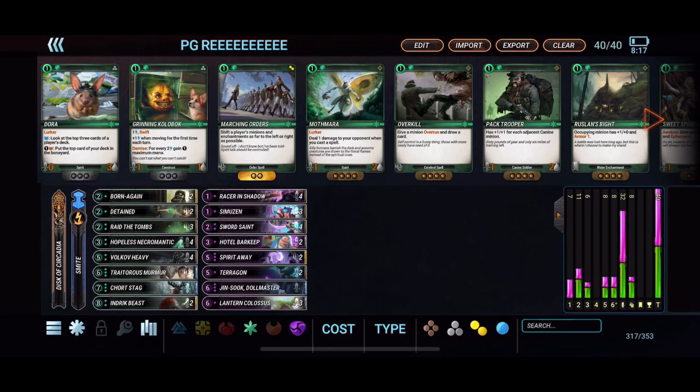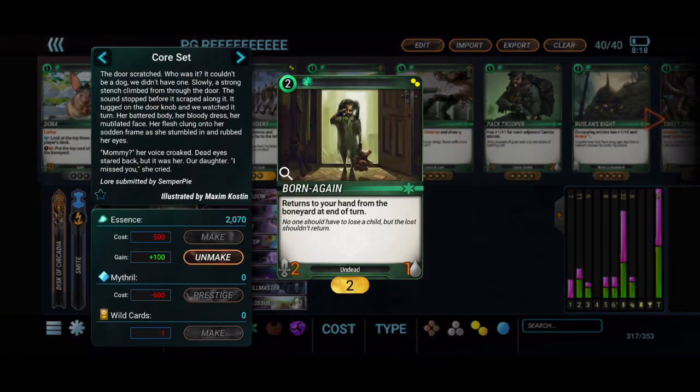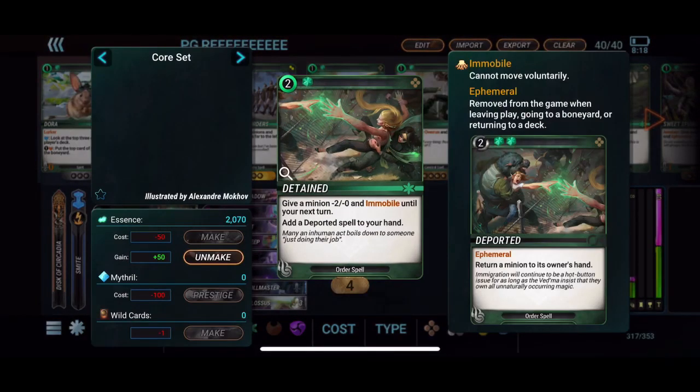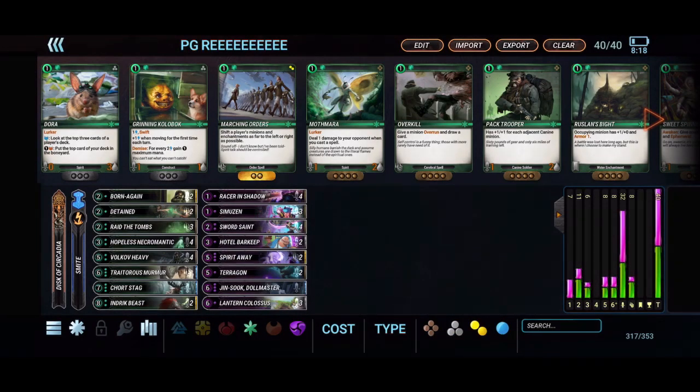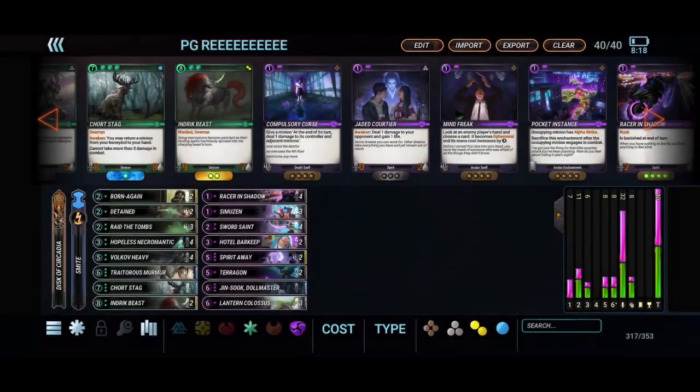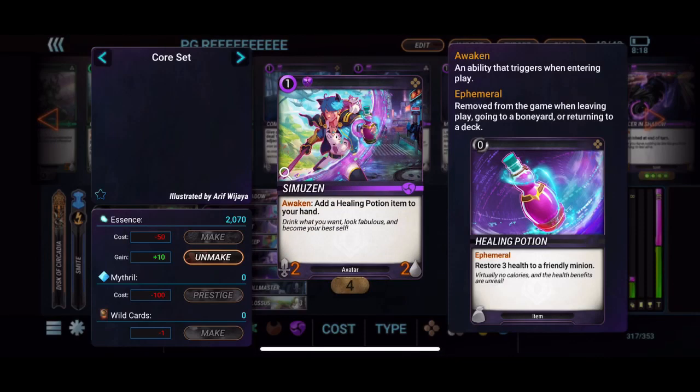For early game control when you don't get your Hopeless Necro combo, we have two of the Born Again. It's really strong to control the board early and a great discard target for the Disc of Circadia if you want to switch to day side, because it'll just come right back to your hand. We're running two of the Detained and Deported combo — not running four because it's not as strong in this deck as in other green decks, but it's still good enough to run two. I'm running four Racers in Shadows — this card is insane with the day side of the disc. A 3-1 rush is going to take down a lot of stuff to keep their board clear.